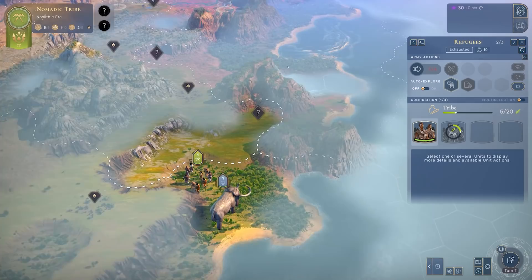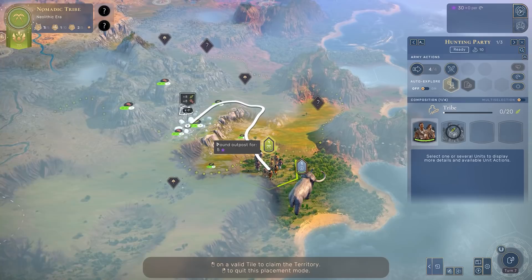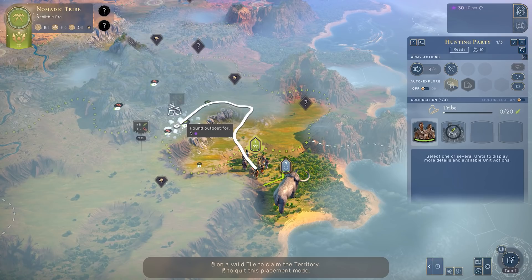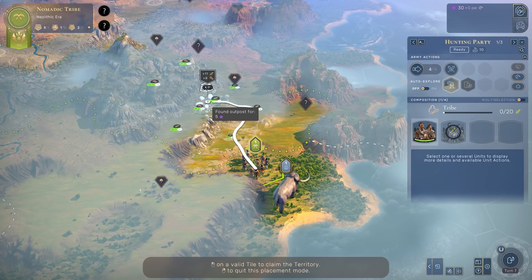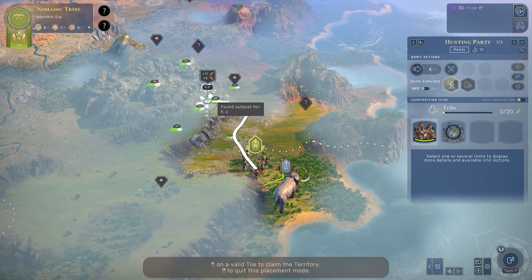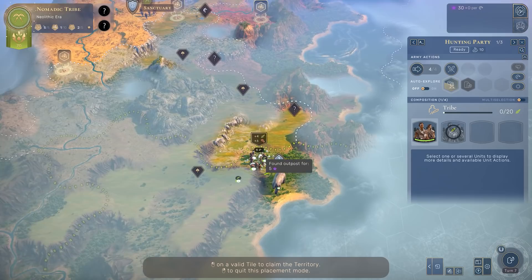Let's head down to establish our first outpost. Clicking the claim territory symbol brings up a map overlay showing tile yields as far as the eye can see. It may be more beneficial to move to high ground first for better visibility, but I want to show you that you can see yields from every tile and the total yields the outpost will produce. This tile looks to be my best one - 11 food per turn and 8 industry per turn. As a general rule of thumb, I'd recommend no fewer than 7 production and ideally more than 10 food - a 10/7 at minimum, preferably a 10/10 or even an 11/11.